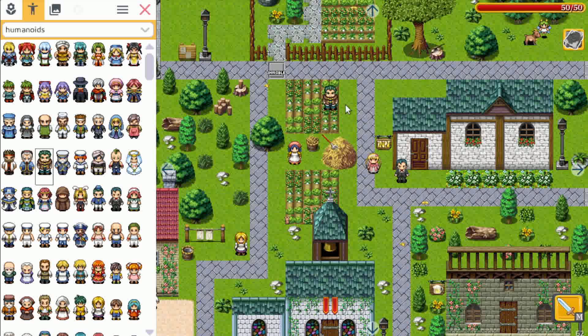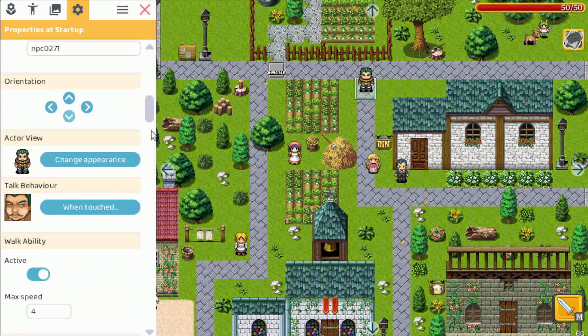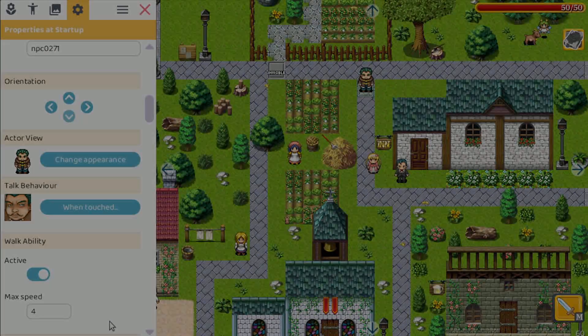We have characters, and if you click on a character you can change all kinds of properties, including what happens when you bump into it. You don't need to know any coding for this.